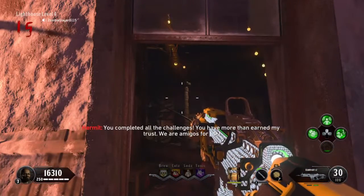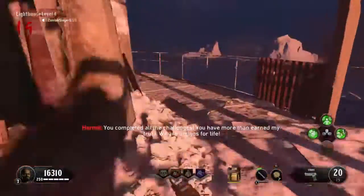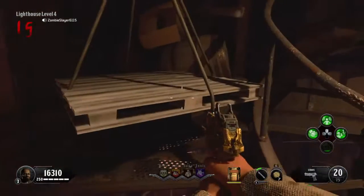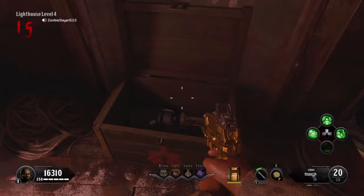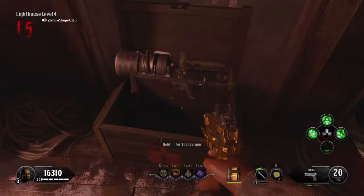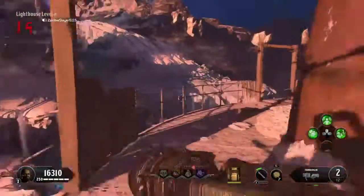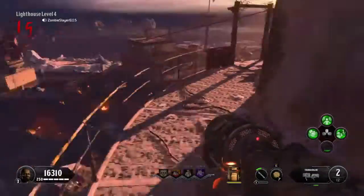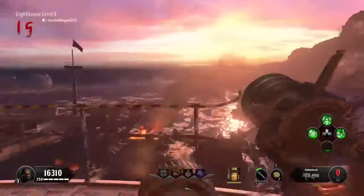I'll probably change the title to be a full walkthrough because that's what this is. He's going to lower the key to you - take the key, go to this crate and receive your Thunder Gun. Oh my god, it's such a lovely weapon. I've done it by round 15 - very nice. I think this adds a little bit of excitement to the game and I love it.